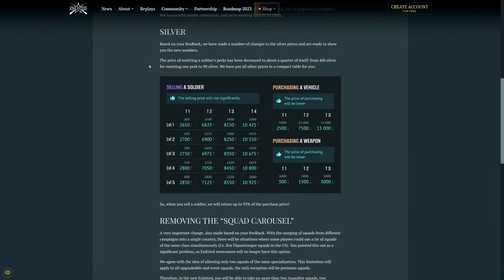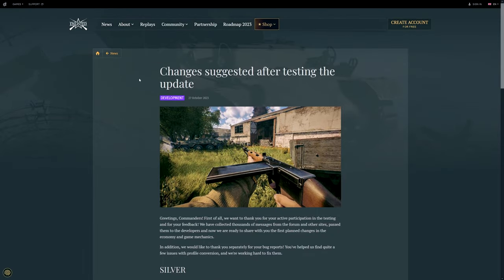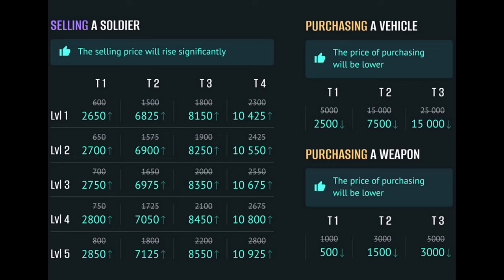Hi guys, welcome to my channel Trying Dutchman. I was just watching Quadro's YouTube channel and he did an update on how much you're going to get back in terms of silver for soldiers. A tier one level one soldier will give you 2650 silver, and right now buying one of these, no matter the tier, only costs one silver order.